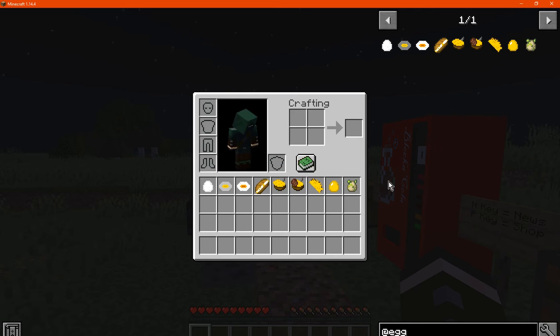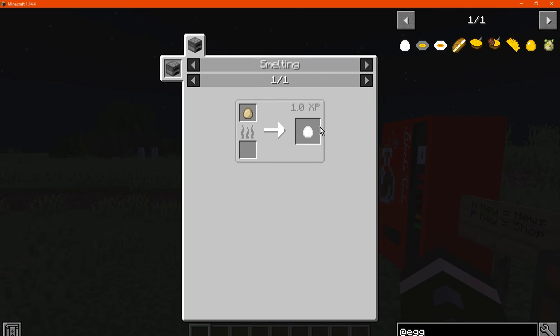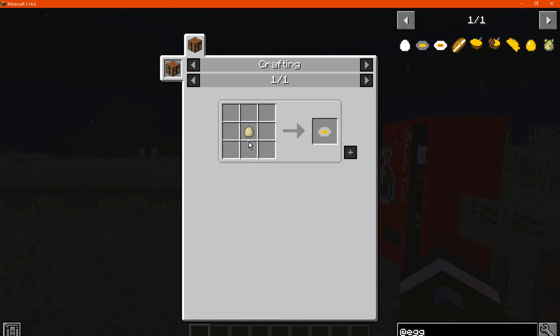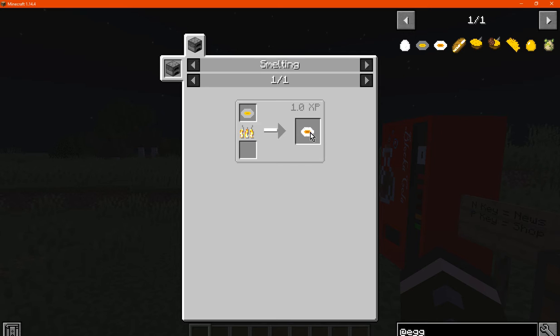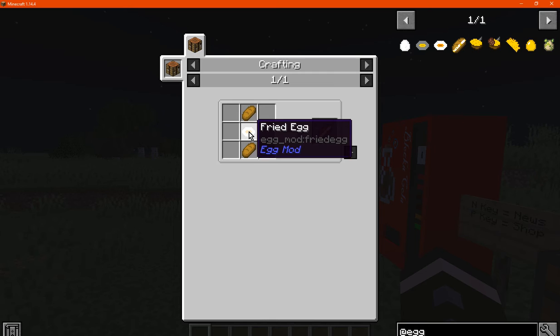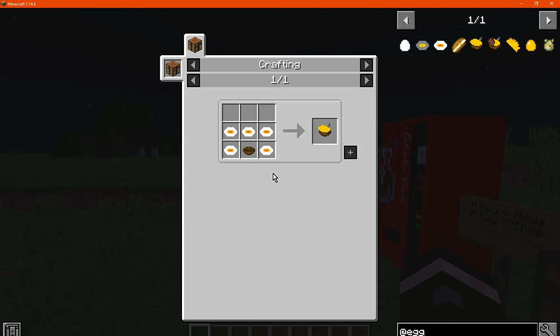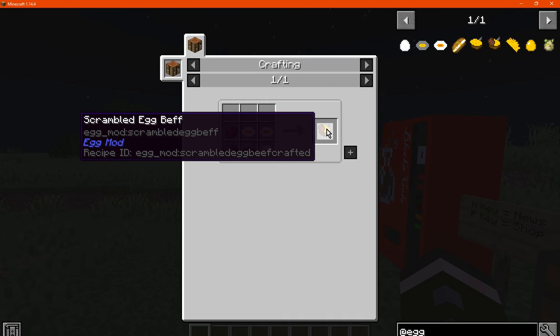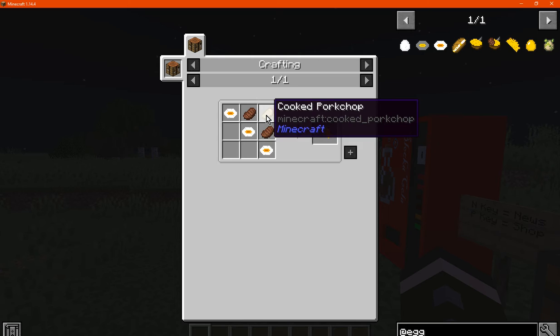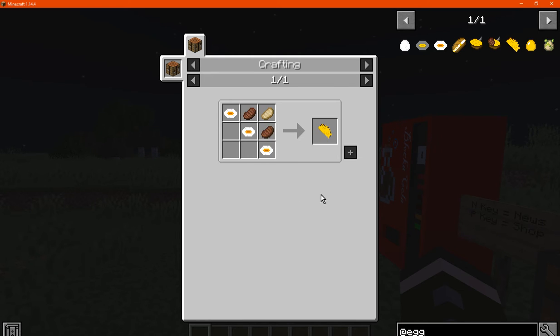So let's go from left to right here. You've got the boiled egg which is just a smelted egg. We've got a cracked egg which is just an egg in a crafting table, and you can also smelt that to make a fried egg. We've got bread egg which is obviously just two bread and a fried egg. You've got the scrambled egg which is a bowl and five fried eggs. You've got a scrambled egg beef, assuming with three fried eggs, a bowl and two steak. An omelette egg which is obviously just pork, steak and three fried eggs.